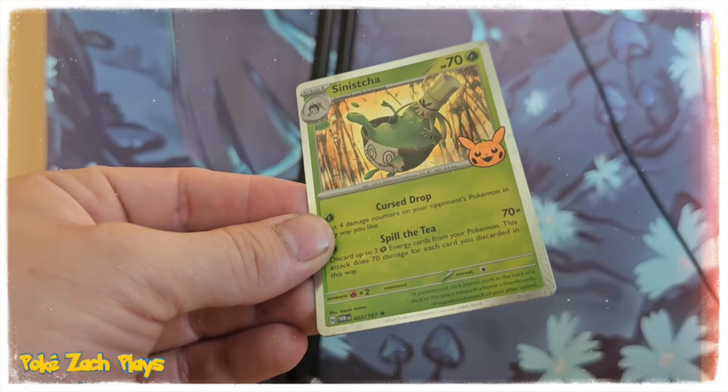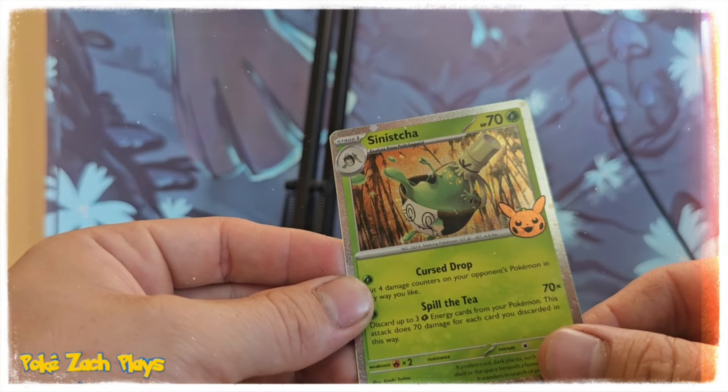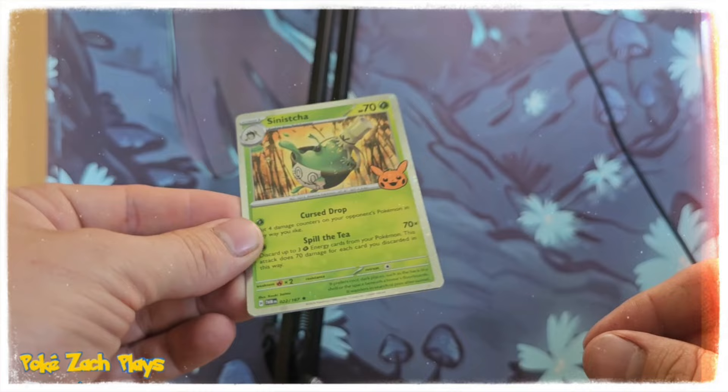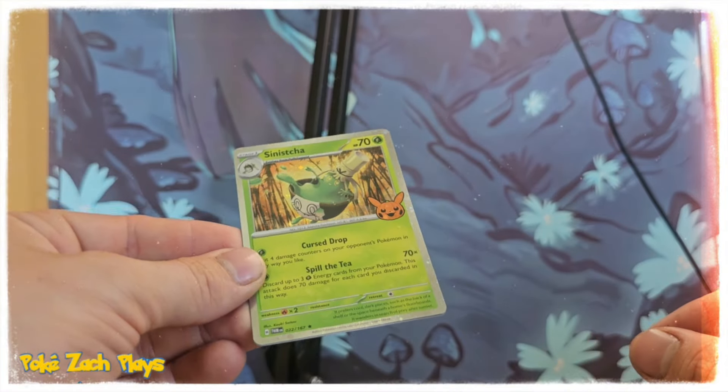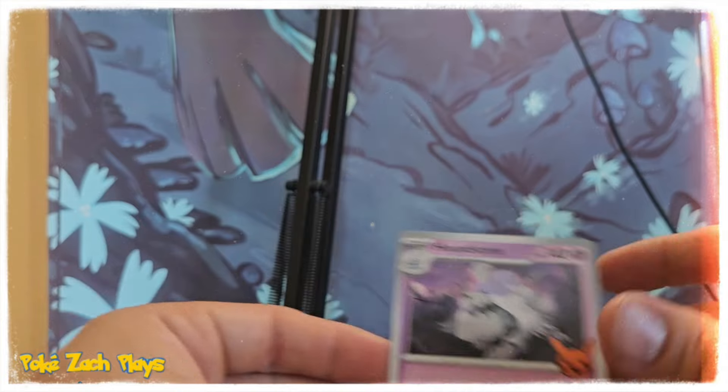Ghastly! Oh, we got a Sinistea — that is awesome. These cards are beautiful. I love that they did the cosmos holos — that's pretty sweet. They didn't do that last year.